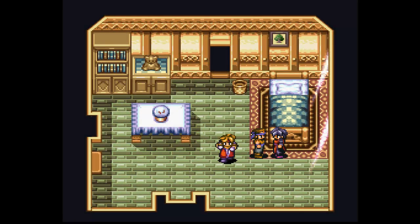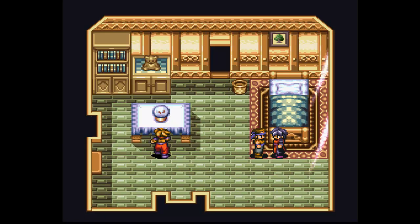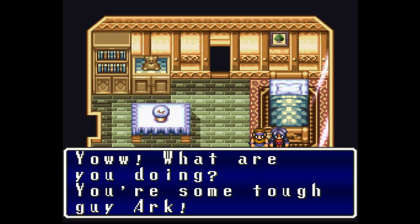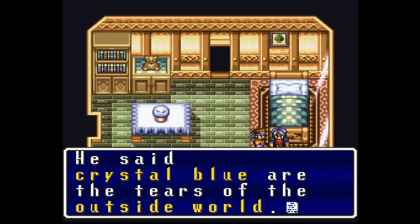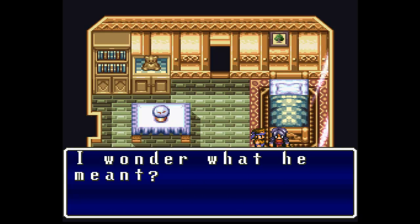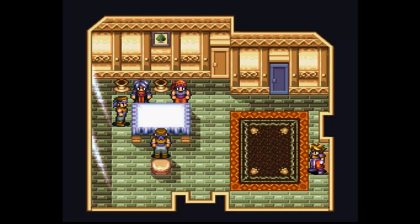Let's move on. A examines, B jumps. There's a hot cup. Don't know what these crystal balls are all about. There's a teddy bear. And a poo bucket. I picked up the poo bucket. I threw the poo bucket at the dudes. The elder told me something before. He said crystal blue are the tears of the outside world. I wonder what he meant. So we can go outside here I think — I remember right from playing a little bit of this.